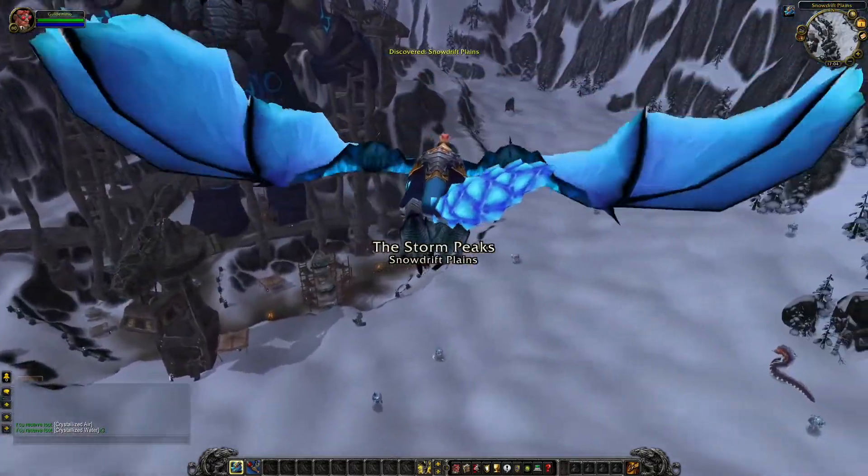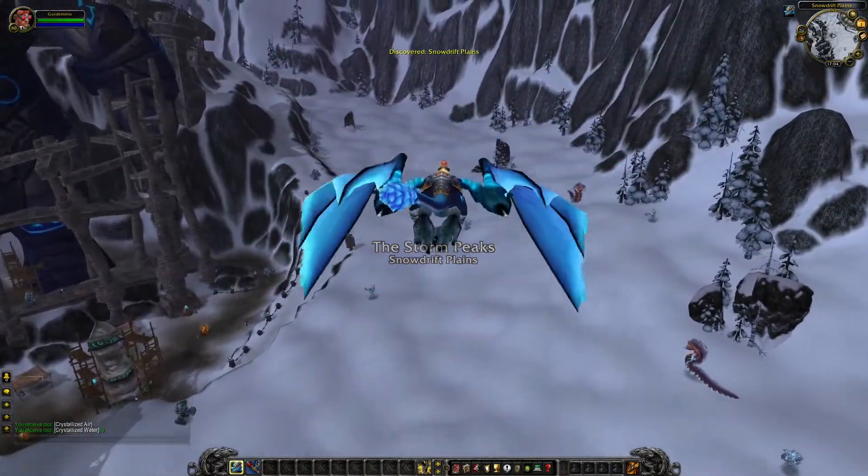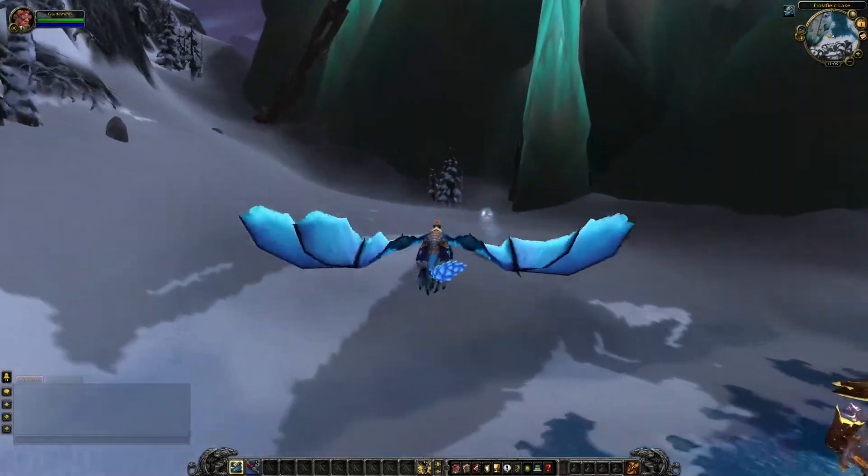In Wrath you can find three different kinds of clouds: the Sinter Cloud, the Arctic Cloud, and the Steam Cloud.